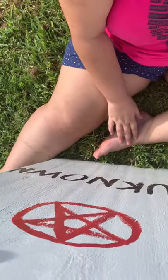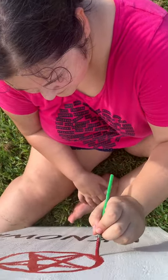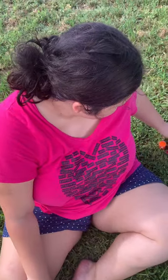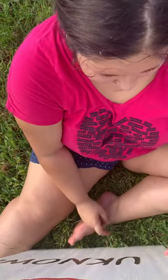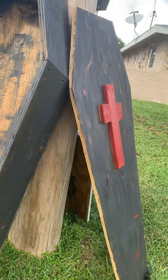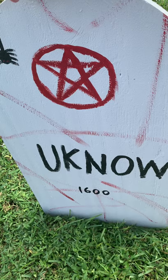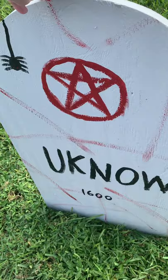Good job! Do you like it? Are you gonna do anything else to it? So it's like a witch took over. See there's the red cross now with blood on the side of it. We decided to put 1600 because it's about when Vampire Diaries took place, so we thought that's cool.